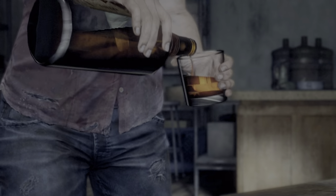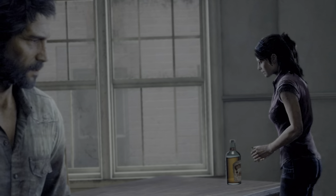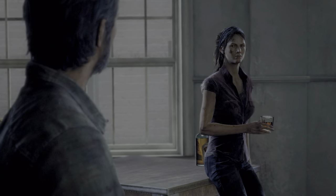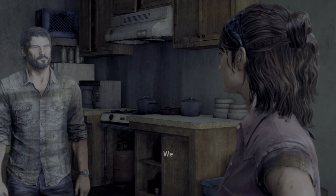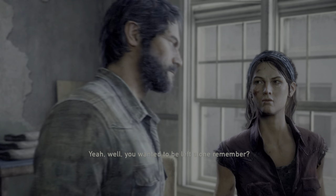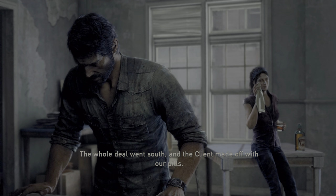The post-outbreak setting reminds the commentator a lot of Half-Life 2 with similar destroyed environments — kind of a mix of Resident Evil and Half-Life 2. Joel and Tess are introduced talking about a deal that went wrong: their pills were stolen after someone named Robert sent attackers after Tess. She was jumped but managed. Now they know where Robert is hiding — an old warehouse in Area 5.